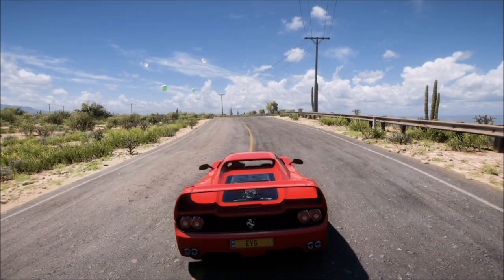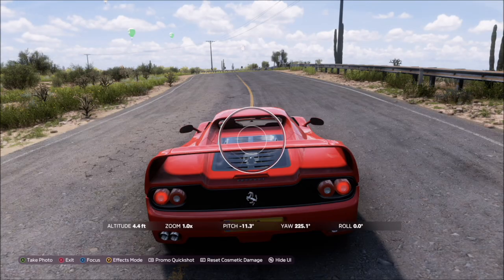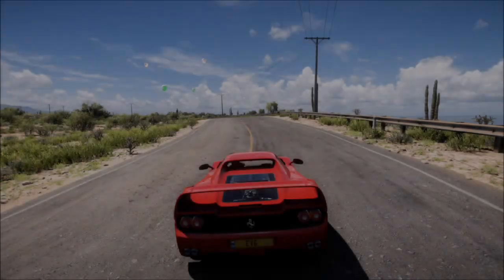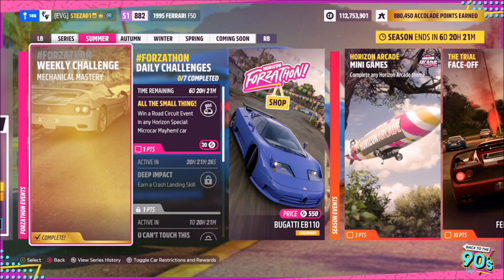Moving on to the final challenge, it simply wants you to take a photo of the car — it doesn't get easier than that. Just hit up on the d-pad, then hit the right bumper to take a quick shot, and that'll be it — that'll be this week's Forzathon complete.